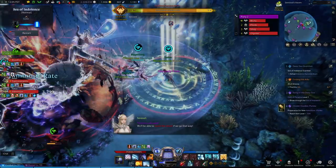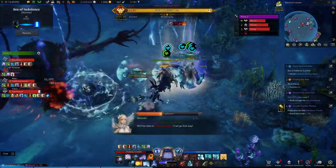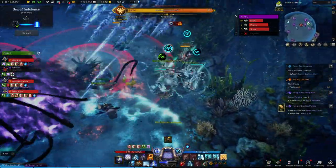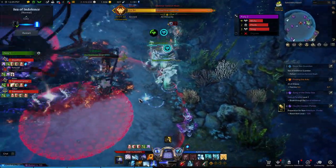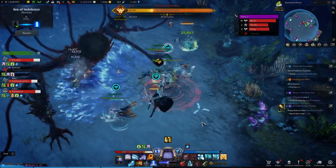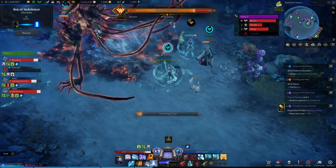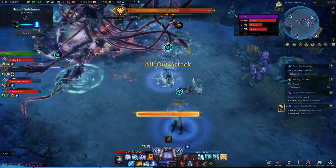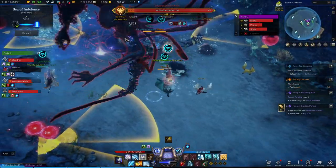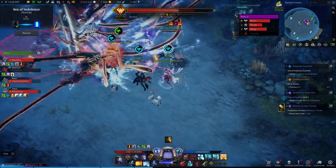In terms of petrification, if you or an ally gets petrified, help them out — you can break them free. You will see the purple life bar underneath their character; just hit them to free them from being petrified. If you yourself have been petrified, ping on top of yourself so people know, because sometimes people will have severe tunnel vision, so it really helps to ping.